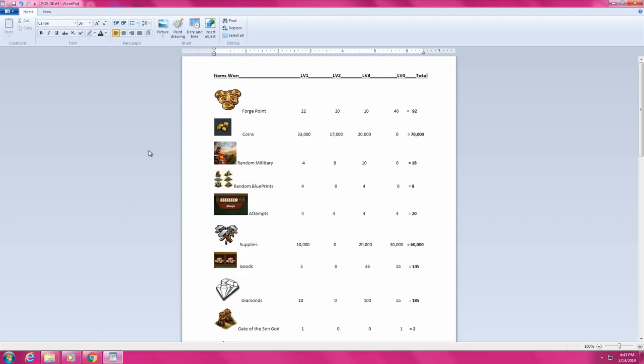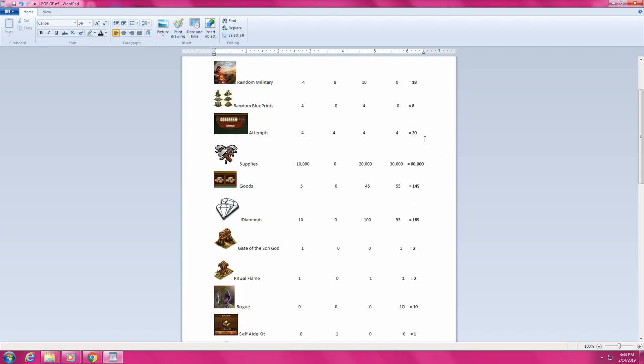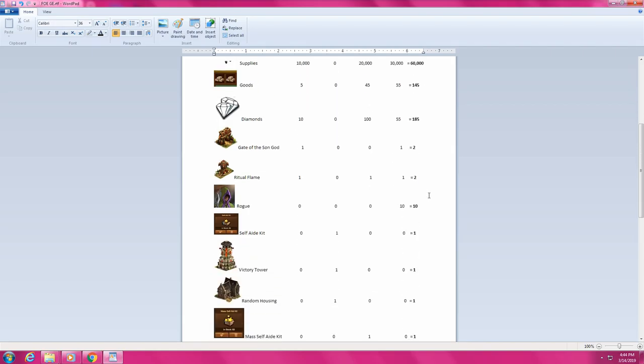We're going to talk about the rewards. I broke everything down with pictures for each level — level 1, level 2, level 3, level 4 — and what I got from each level, plus the total of everything I won. Out of all four levels of completion, I ended up with 92 forge points, 70,000 coins, 18 random military units — which helps out a great deal since I don't have current age military buildings down — 8 blueprint attempts, I earned 20, 60,000 in supplies, and 145 goods. Not bad.